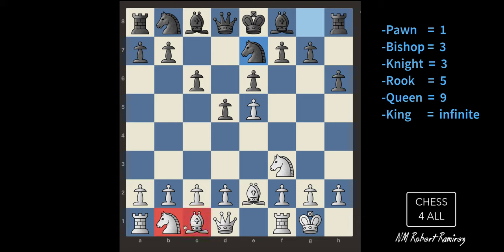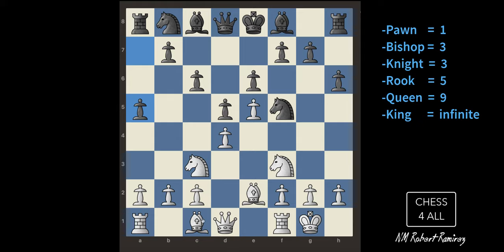Now I'll develop the other knight and the other bishop. The knight wants to go toward the center, not toward the edge. To develop the other bishop, I need to move a pawn first, so I'm moving it two steps.